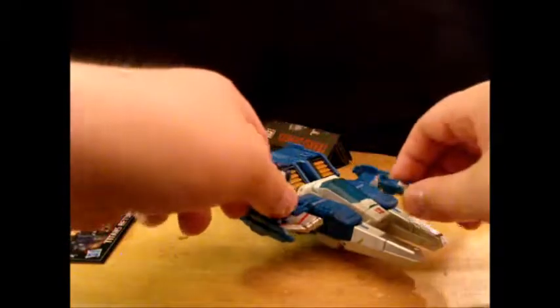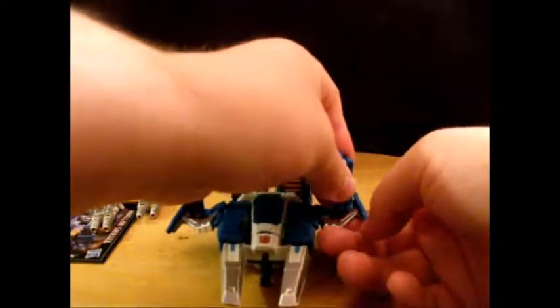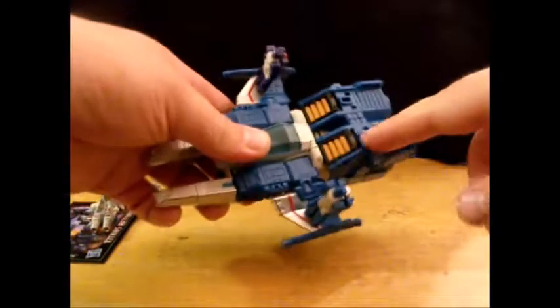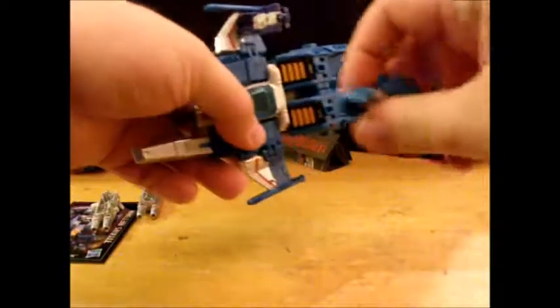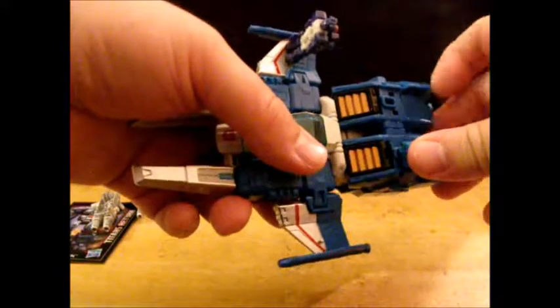You can stand them up on each wing — they can go flying around. You also have ports on the back of the jet mode which fit the nubbin on the back of their legs, so they can sit down.